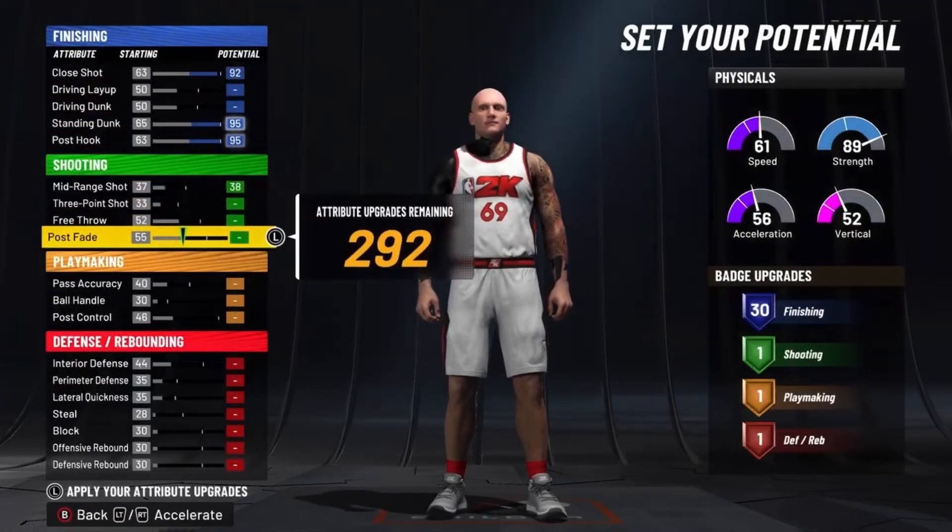Now the shooting — put your mid-range shot up to a 38, then max out your free throw and your post fade to get 7 shooting badges.